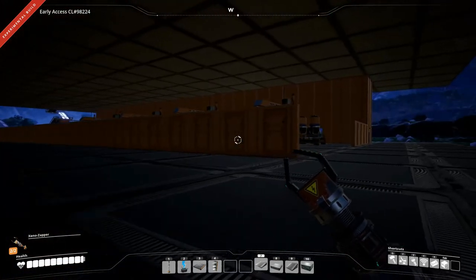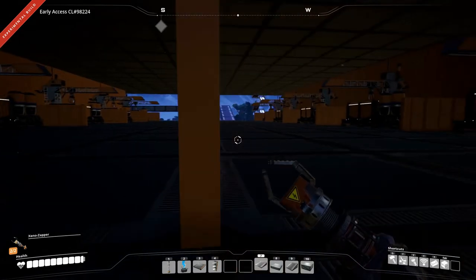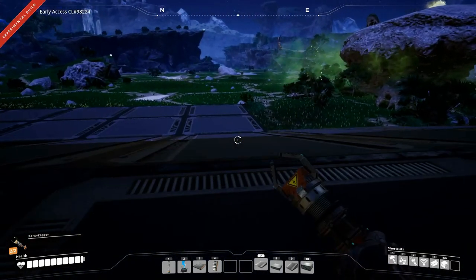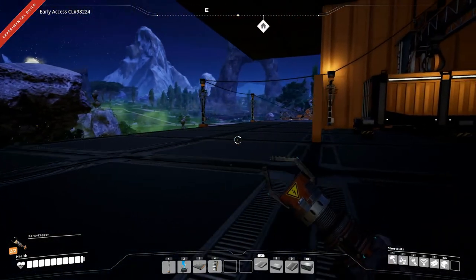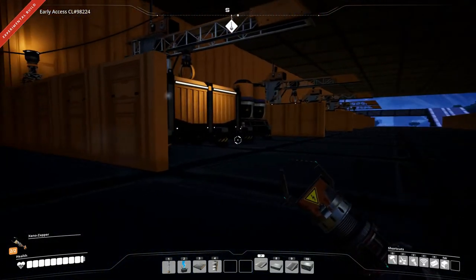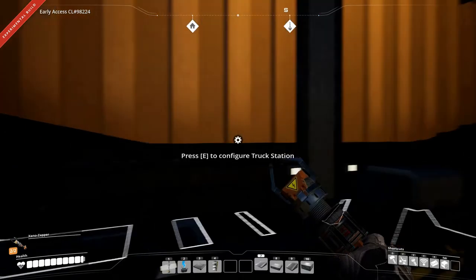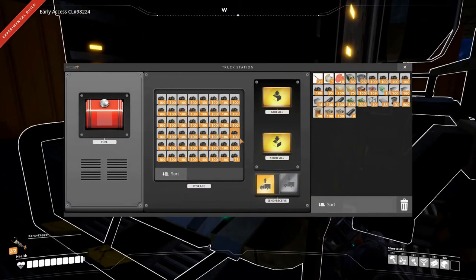Hey everyone, I'm Nog and welcome back to Satisfactory. So in the last episode we tried to set up a tractor path but I failed miserably — that's not your fault so I won't include you in that — but we're going to try it again today. I have been doing some building so we have our entrance point here. This thing is full of coal, and we didn't actually set up refueling, so let's just stick 100 in there.